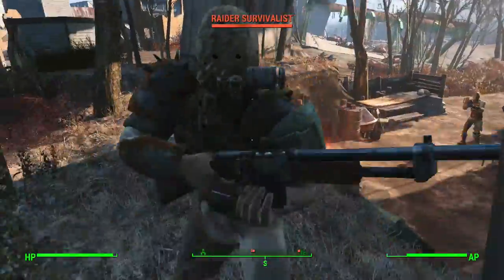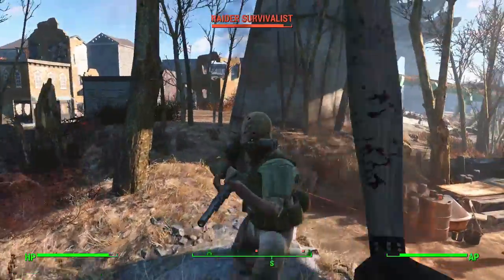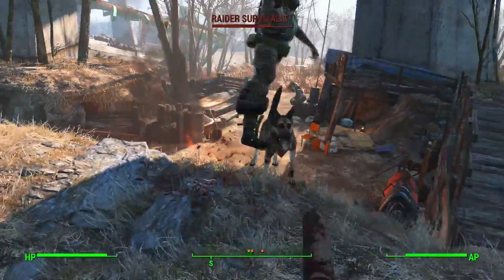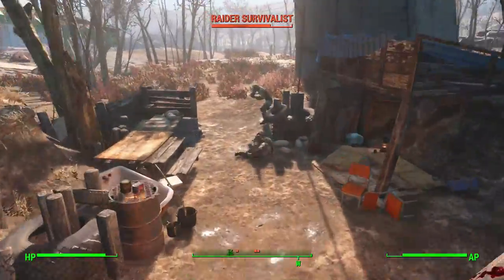What's going on guys, it is Brad or Demon Asylum here. I'm bringing you all a new Fallout 4 video. I'm going to be showing you all where to get the 2076 World Series Baseball Bat, which is a unique melee weapon.